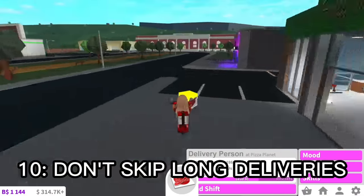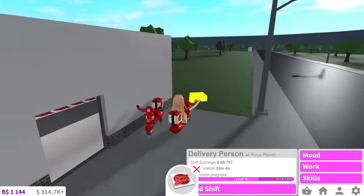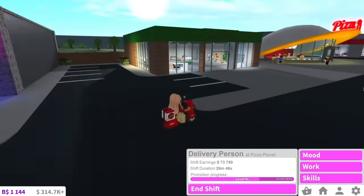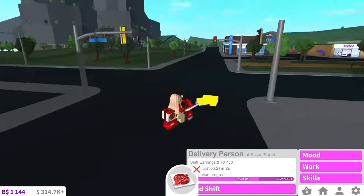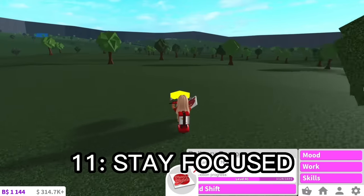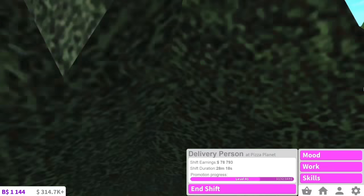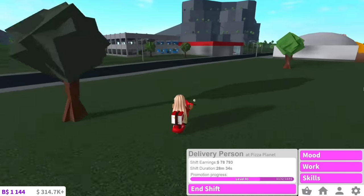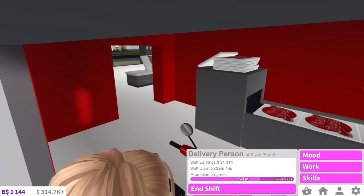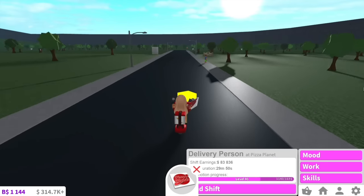My 10th point is to not skip long deliveries. When people notice they have a long pizza delivery, they tend to skip it, but this wastes so much time. The amount of time you spend getting off your moped and teleporting back to Pizza Planet — it would actually be quicker to just ride your moped back. So even though it sounds easier to just transport back, do not do this. My 11th point is to stay focused. Don't keep stopping and starting, as it will waste time and feel like you're not getting anywhere. Make sure to set some time aside and do it all in one shift without breaks — I mean like scrolling your phone. Instead, focus on staying entertained through music and podcasts.